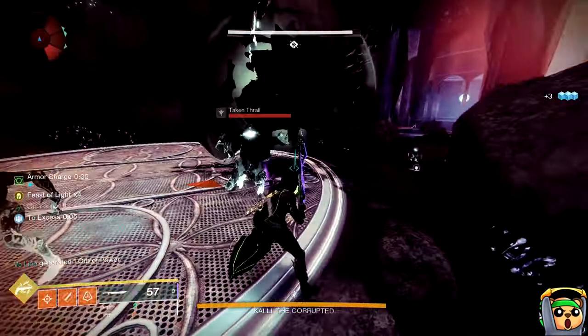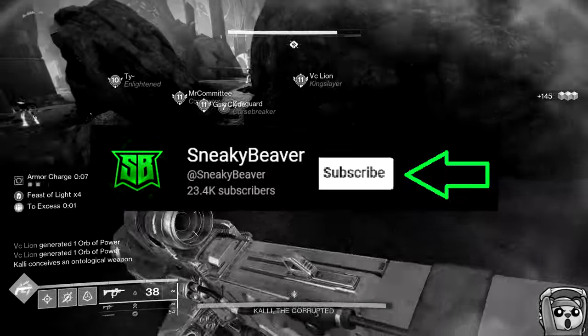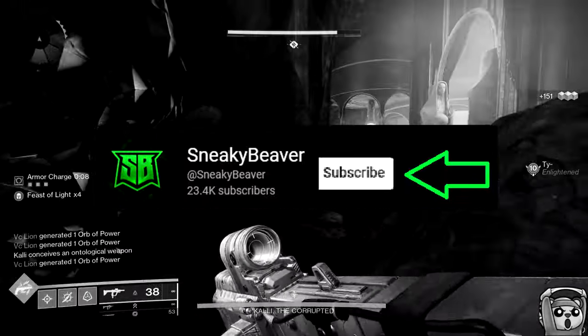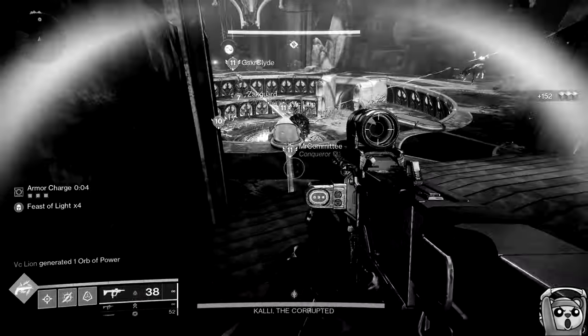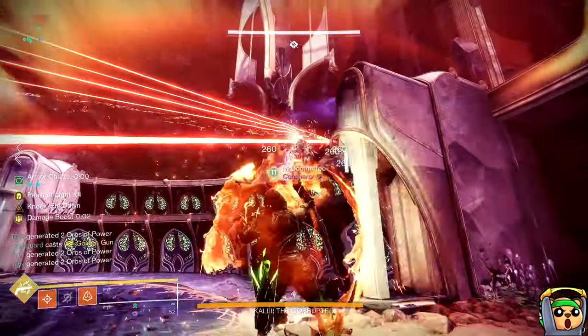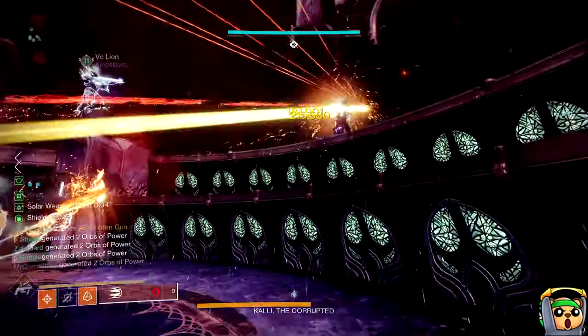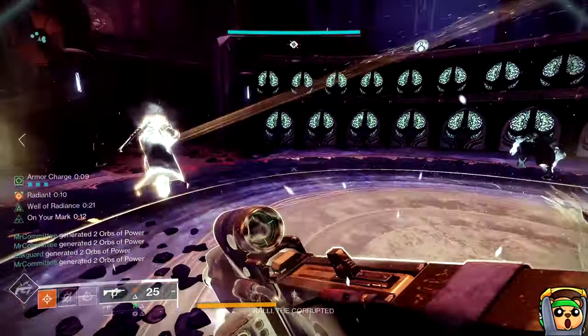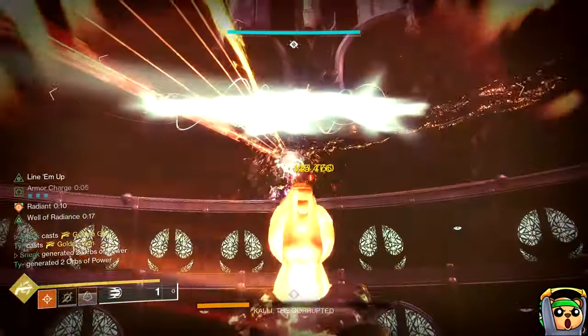Now let's discuss the challenge strat. With the challenge strat, you'll have to actually do the encounter, but the encounter to hit the objective for challenge is still pretty short, and you get two drops at the end instead of just one. The requirement for challenge is to capture all nine plates in the room, as well as summon and defeat the three Taken Ogres in the center of the room.